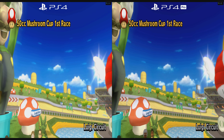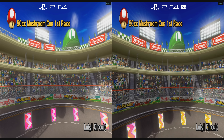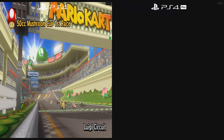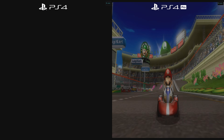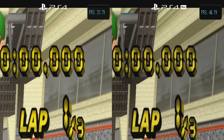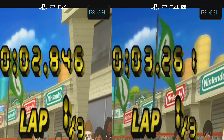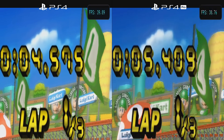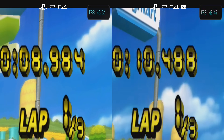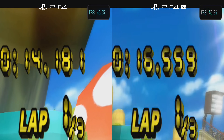Moving on to the Dolphin emulator running Mario Kart Wii on OpenGL. The game speed is tied to the frame rate here, so you can see the PS4 Pro is running slightly faster than the base PS4. Looking at the frame rate, we're getting about four to five frames per second higher on the PS4 Pro. You can see it's hitting into the low 50s every now and then, whereas the base PS4 never reaches higher than the mid to high 40s. Same exact graphical settings on both.